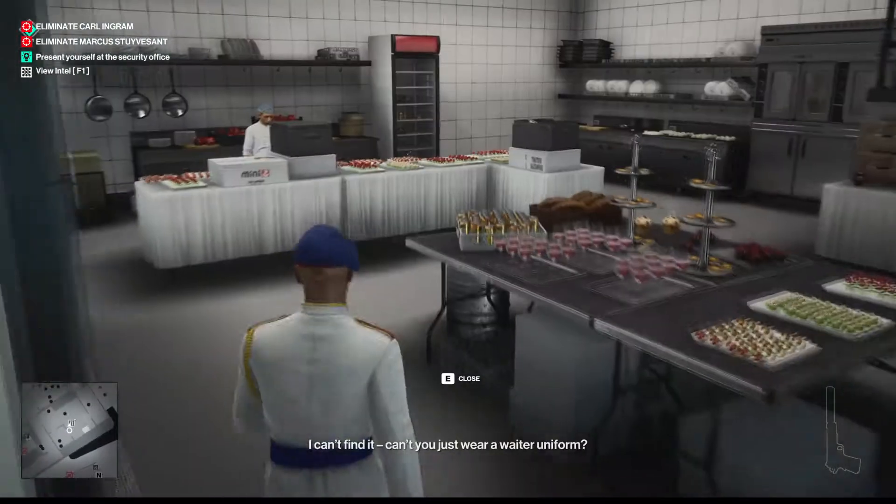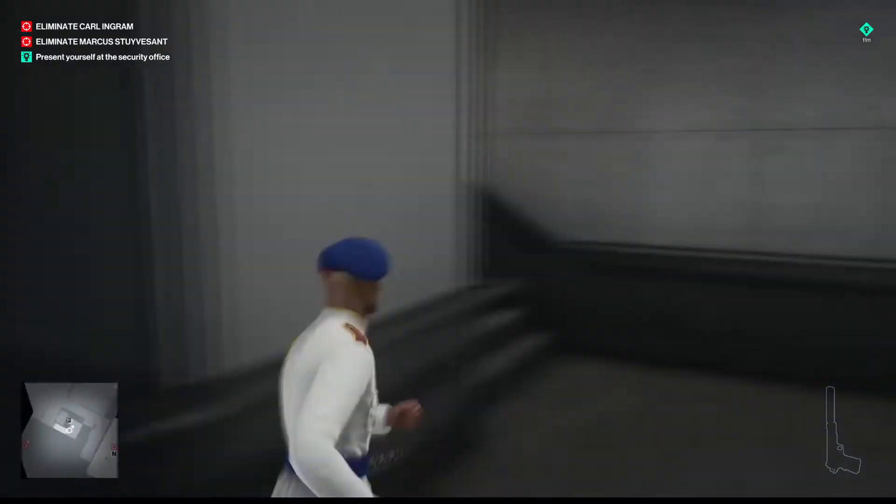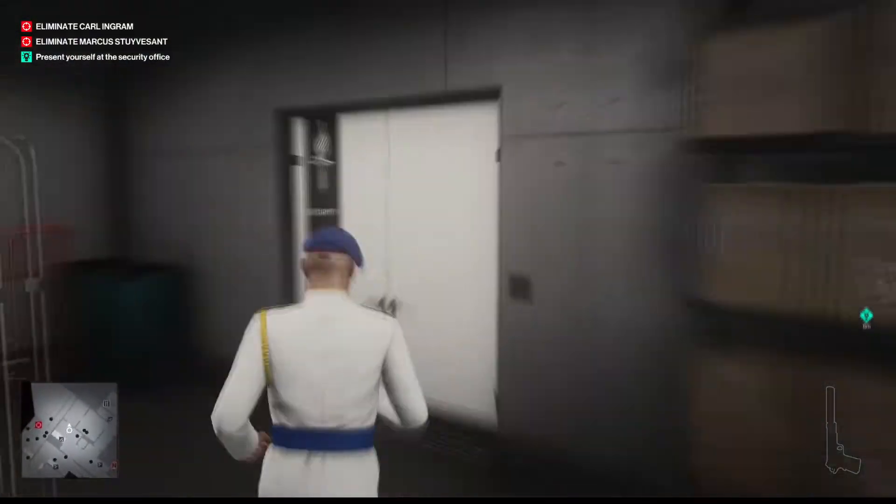Once you've got the papers, you basically go back the way you came. Just follow along the direction I'm going. Back up the same stairs you came down, and actually up one more flight, then through those doors. And here you are.